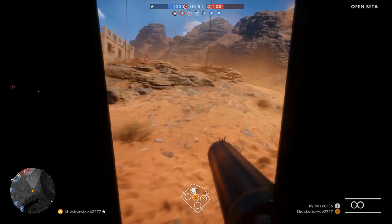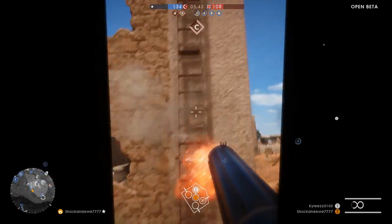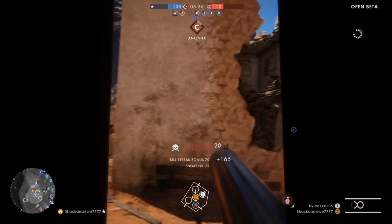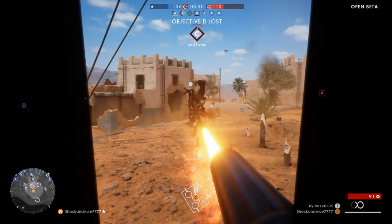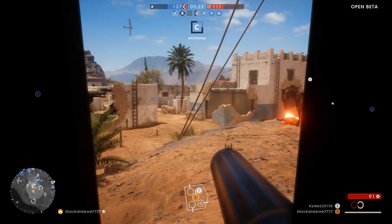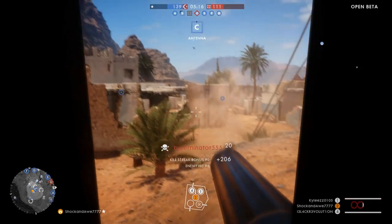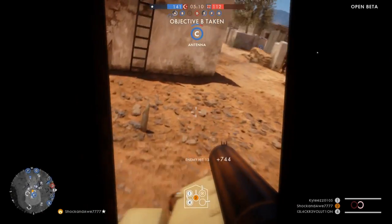I do believe the support class should be buffed — at least give them C4 so it can help take out armored vehicles, because right now in the beta the armored vehicles rule and it's very difficult to take them out unless you team up with a squad. Look at this guy — get blasted! Why are you sitting there chilling, overlooking the flag? Anyone want some horse meat? You can see the potential of vehicles if you have a good driver and a good gunner.